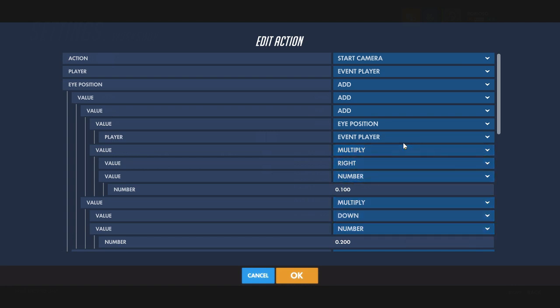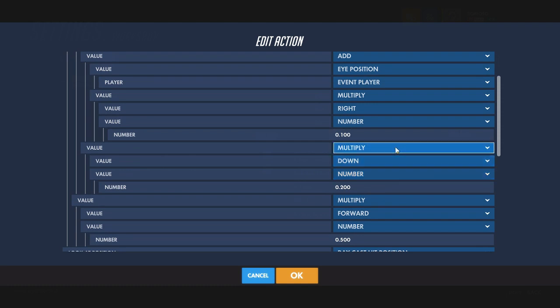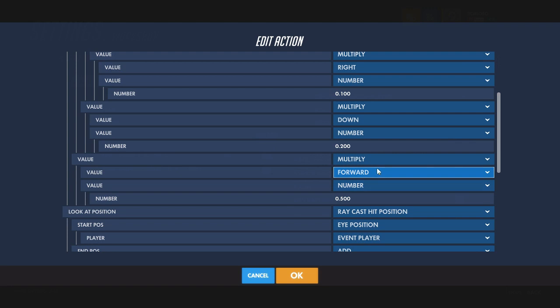The next bunch will be shifting it over so it's at the barrel of the gun — you can adjust these however you see fit. Multiply right by a little bit: 0.1 works. Down a little bit: 0.2 works. And forward: 0.5 works.